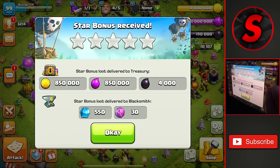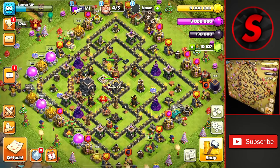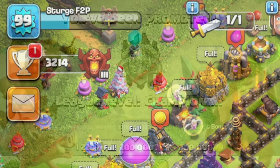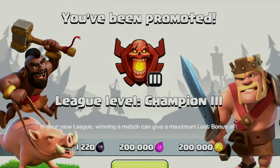We grab that star bonus for more ore to upgrade as we hit 3214 trophies inside Champions 3. Check out the video linked on screen now if you want to see the Apprentice Warden being used more on my Town Hall 9.